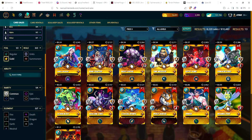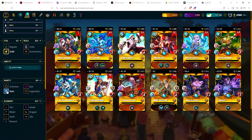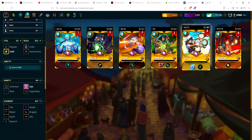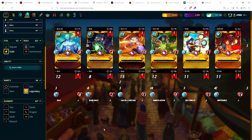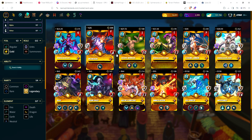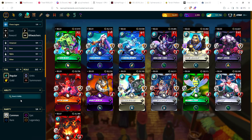Rift Watchers gold foil versions: commons 24 cents to $1.30; rares 75 cents up to Cabalist at $2.95 — Queen of Crows isn't the most expensive here. Epics, which are the summoners: Scargore is actually more expensive than Ilthane, which seems backwards — Scargore at $13.16. Gold foil legendaries: Runemaster Kai cheapest at $24.49; most expensive is Inevitable with three copies available, cheapest being $190. Rift Watcher gold foil legendaries seem to be holding decent value.